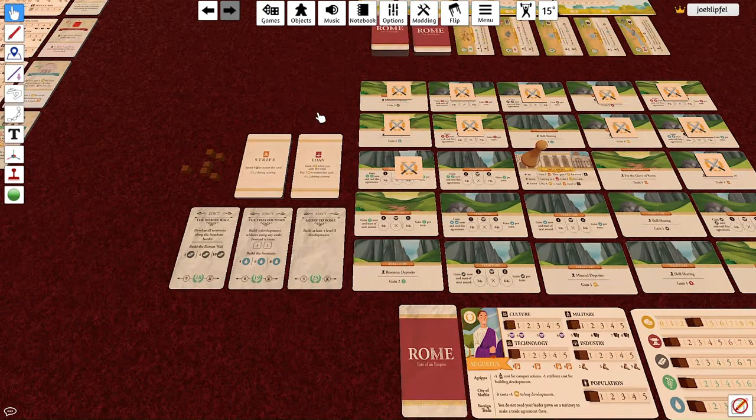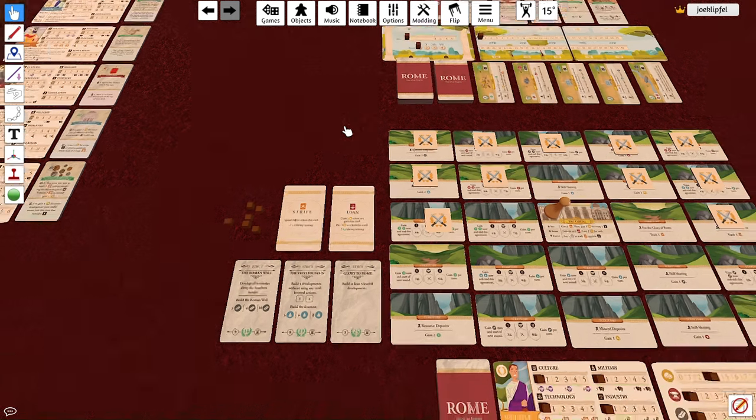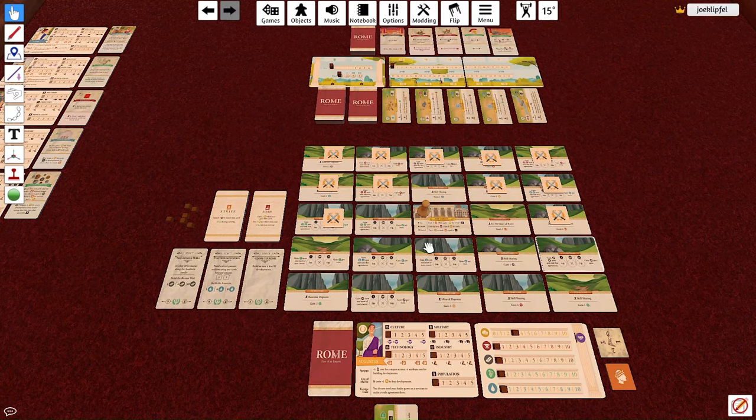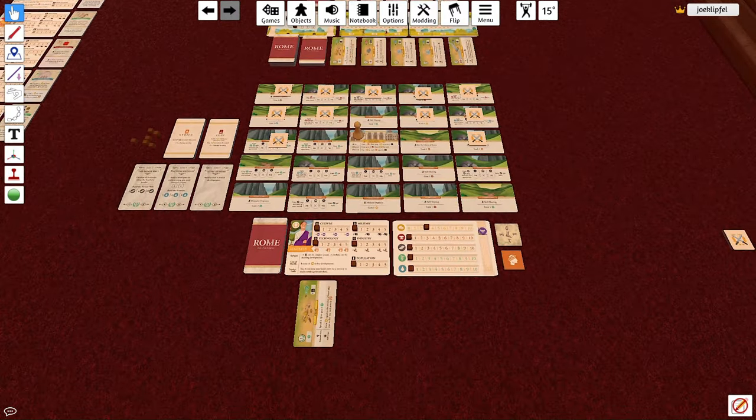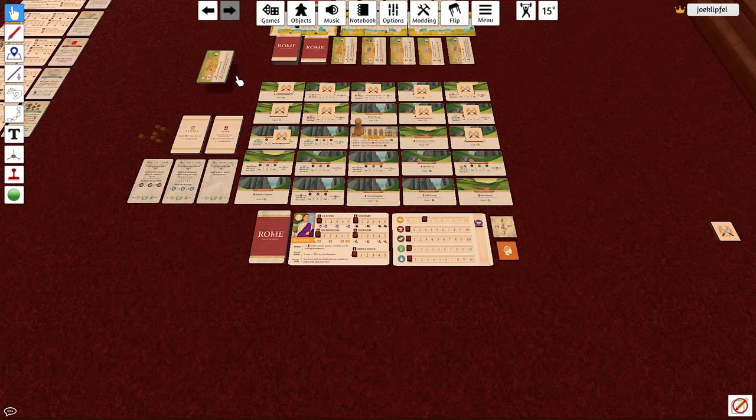One way to lose is to not complete your requirements by the end of the game. Another way to lose is collapse: if you ever take the final card from either the strife or loan deck, the game ends and you lose automatically. So in the Active Projects phase, for each development in your projects area you pay one gold or take one strife. Your projects area is the space below your player board.